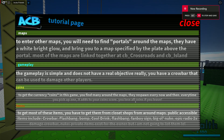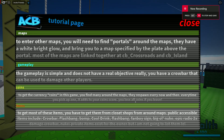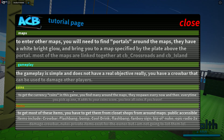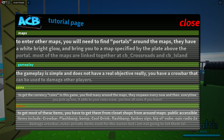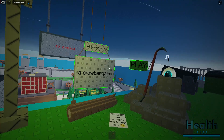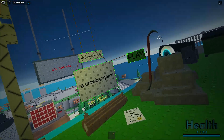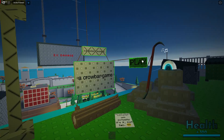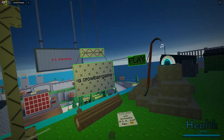Hey, so what's good y'all. I've been making a game recently and I made a main menu for it that's kind of like a showcase. So this is a tutorial page — you can read it if you want. Here you can move around the camera if you want, but you don't need to.